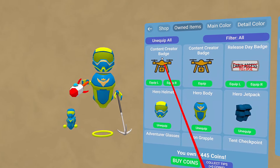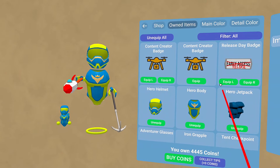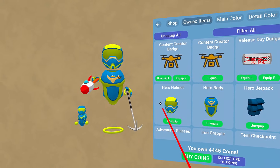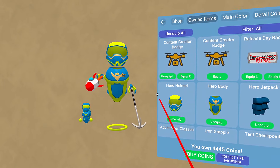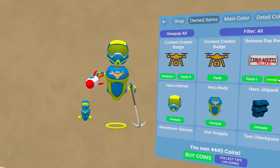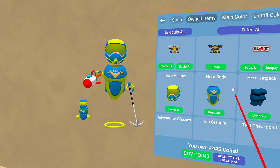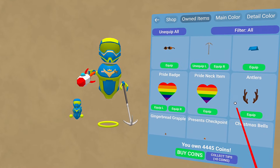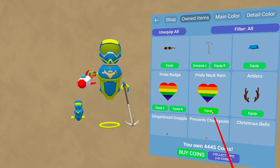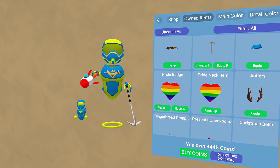Let's talk about the badges. So these are obviously different badges you can have. I'm going to wear my content creator badge — I'll put that on the left. You see it shows up right there. I'll pick the early release badge, put that on the right. And there's actually space in the middle where you can put one — it just says equip, and that sticks it in the middle right there.